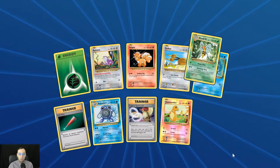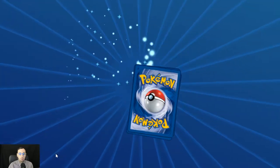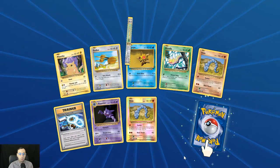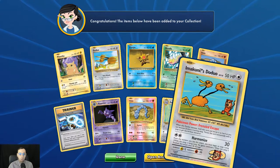First holo Charmander, another Beedrill, first holo Onyx, Arcanine, and Imakuni's Doduo.